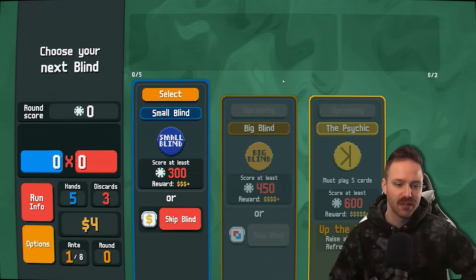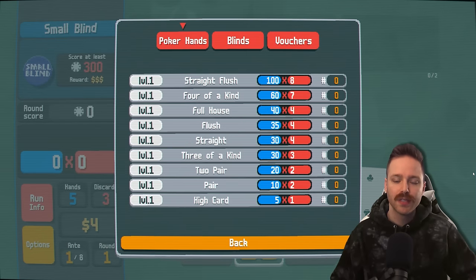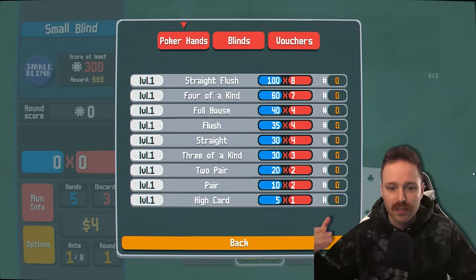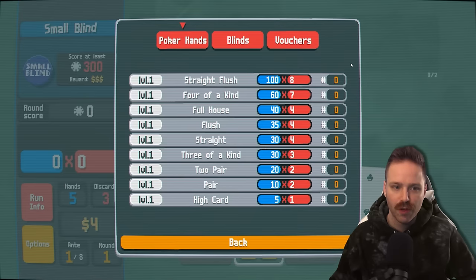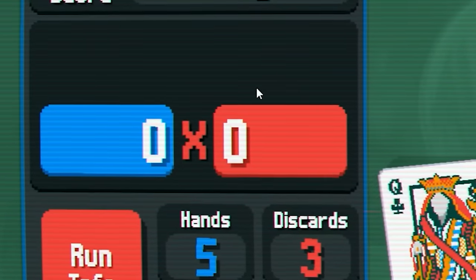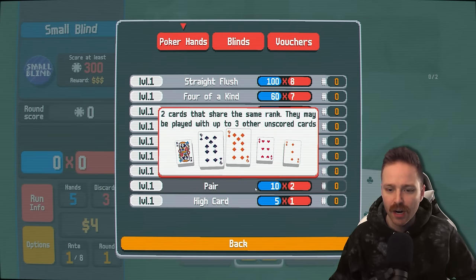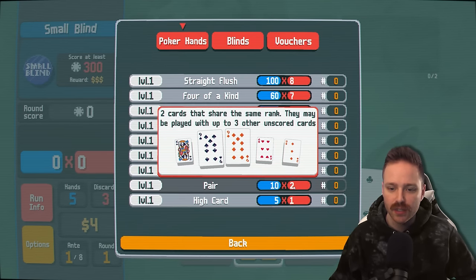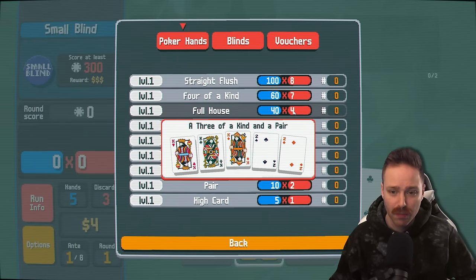Essentially, we're going to pull a hand of eight cards. Out of those eight cards, we can choose up to five cards to make a poker hand. If you're not familiar with poker hands, take a moment to look that up. From the least to most points, bottom to top. Blue is going to be the number of chips that we get, and red is going to be a multiplier. So a pair will give us 10 chips and a two multiplier.